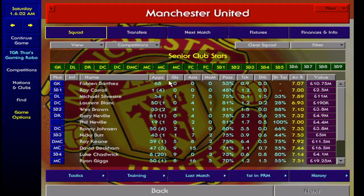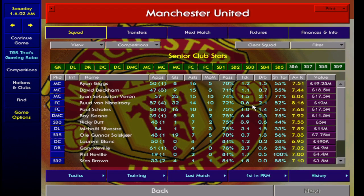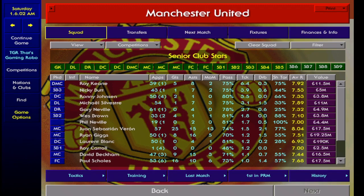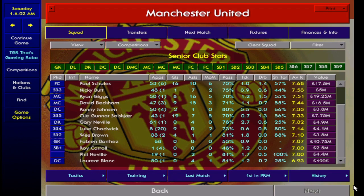Looking at some of the stats: Ruud van Nistelrooy scored 32 goals, Veron 25, Solskjaer 19 — the most I've ever seen from him — Paul Scholes 16, and the rest as you can see. Assists balanced out pretty well between the top five, which is good. Passing success rate: Wes Brown at 81% from 33 appearances — pretty good. Tackle rate: Roy Keane at 6.4, the highest I've ever seen, but with hard tackling and him being a robust defensive midfielder, it's not surprising. Average ratings are all pretty good, though a couple like Laurent Blanc don't look as great.